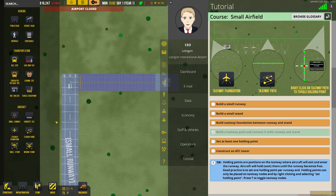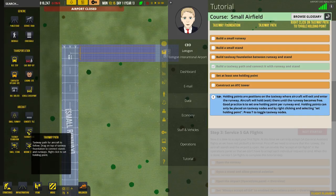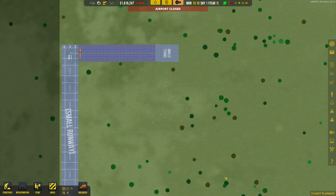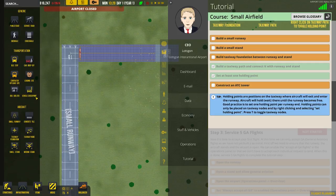Select at least one holding point. Holding points are positions on the taxiway where aircraft will exit and enter the runway. Aircraft will hold and wait there until the runway becomes free. Good practice is to set one holding point per runway end. Holding points can only be placed on taxiway nodes by right-clicking and selecting 'set holding point.' So I suppose there — that seems like it worked. Yep. And then we just need to construct an ATC tower as well.